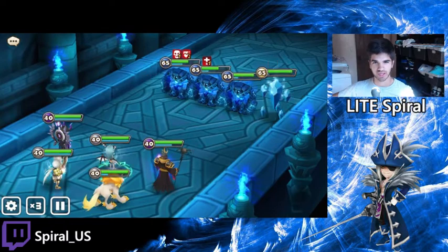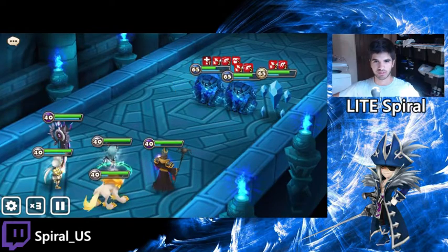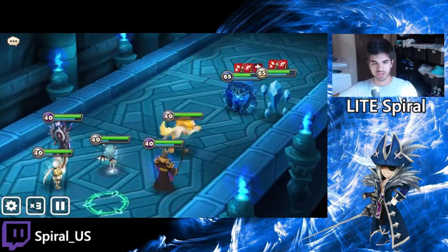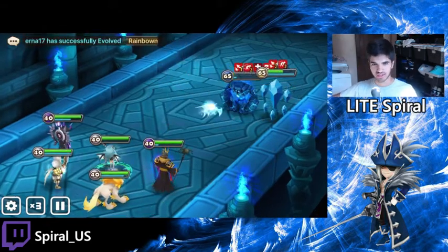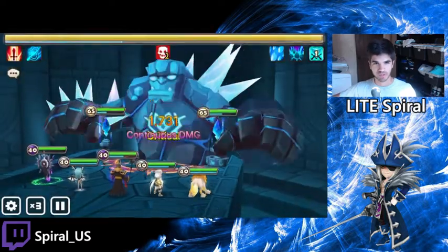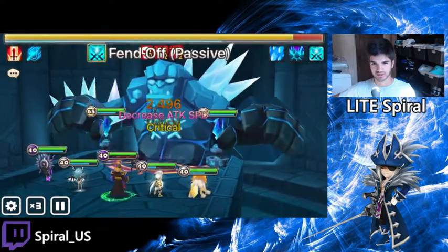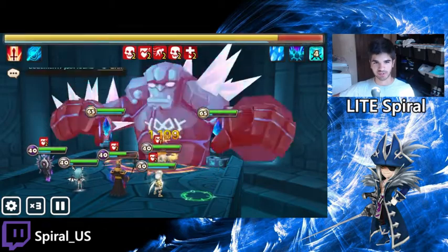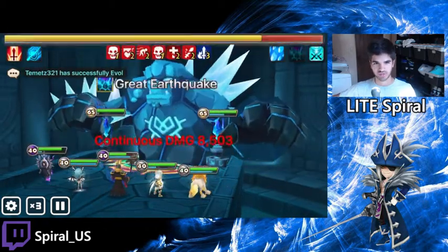I'll explain the elements of this team if you want to try and recreate it, maybe a little bit different. Vero — I'm sure most of you guys know what he does and why he's still getting used in giants. The dots never hurt, and the stuns are nice for the first 4 stages. But the main reason you bring Vero is because he will reliably cleanse the defense break every time he gets a turn. He will never have an AI derp on it because it's his passive that cleanses.